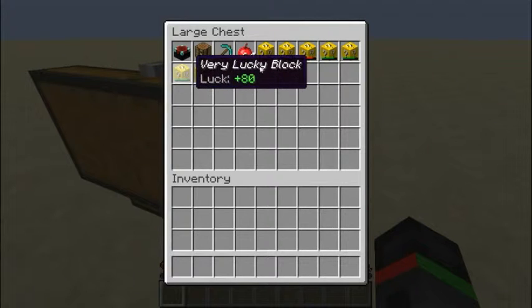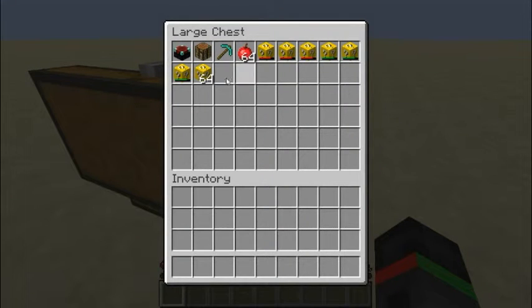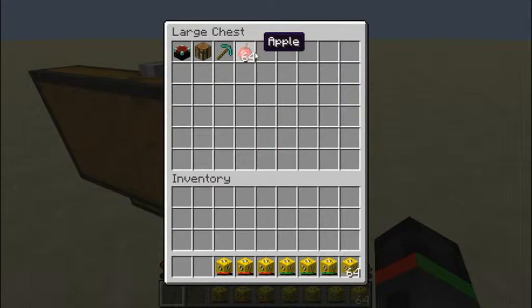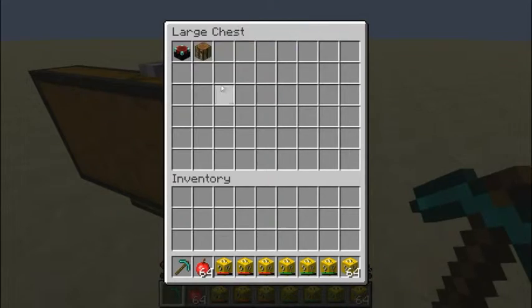Let's open this chest. We have a stack of Lucky Blocks, three very unlucky blocks right here, and very lucky blocks. Some apples and a pickaxe - we'll leave them there for later.